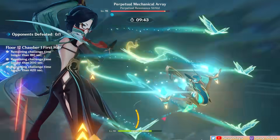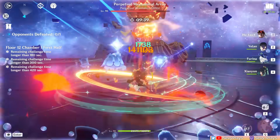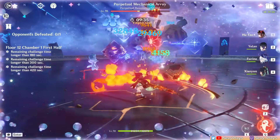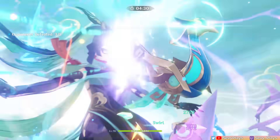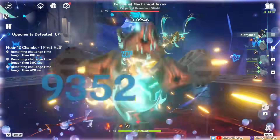Considering how her talents work, Xianyun will mainly function as an off-field support. This means casting her skill and plunging to generate particles to battery herself, then activating her burst, then either swapping to teammates to set up more off-field abilities, or straight to the DPS meant to plunge. However, if you want to make Xianyun your plunging DPS, then she'll assume the on-field time to enjoy the benefits of her burst and plunge buff.